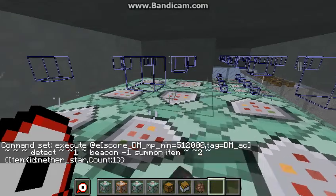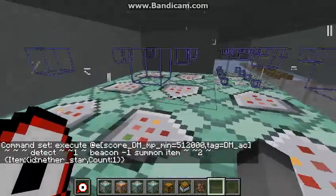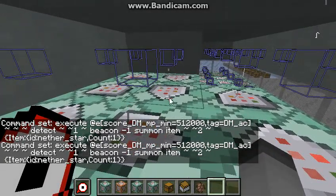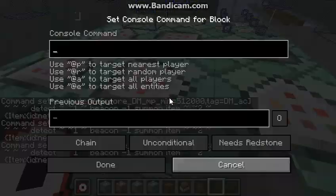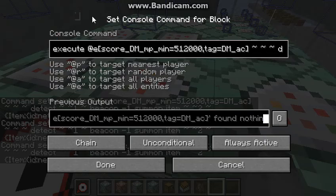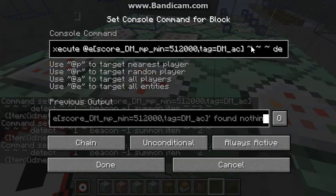So what it does is it uses a scoreboard, and if you've got a minimum of a certain number, it will summon an item, as you can see. Then if it's got that same minimum, it will remove that amount from itself.